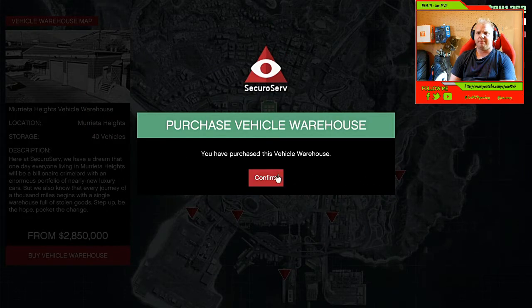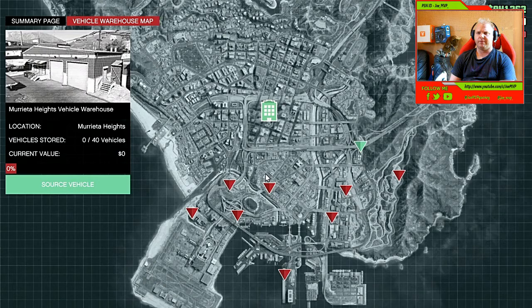You've got some space now. Click the green button 'Source Vehicle' and we'll search the system for an appropriate car. Details will come through by text, then it's up to you to get the car and bring it to the warehouse. Be on the lookout for rival organizations trying to hijack your vehicles — and know that you can intercept organizations moving cars too.